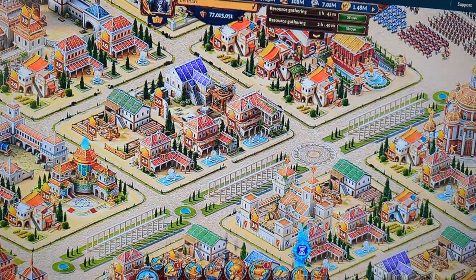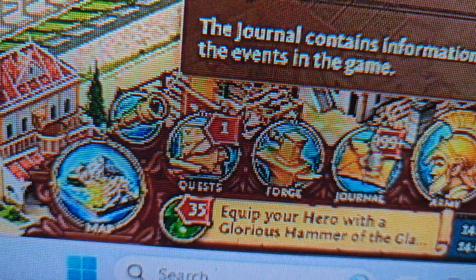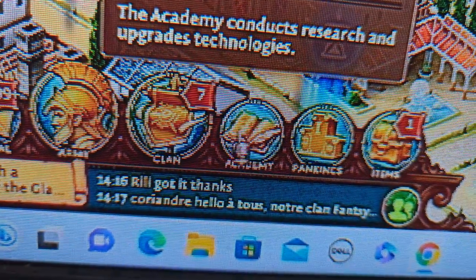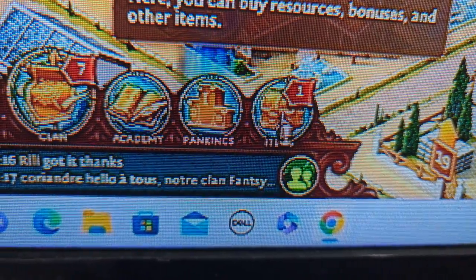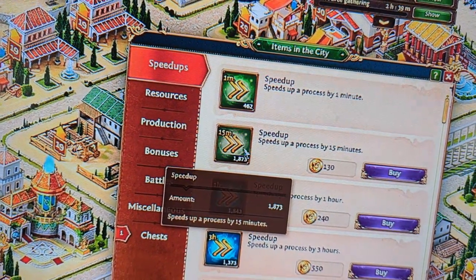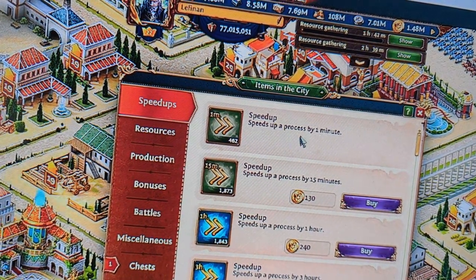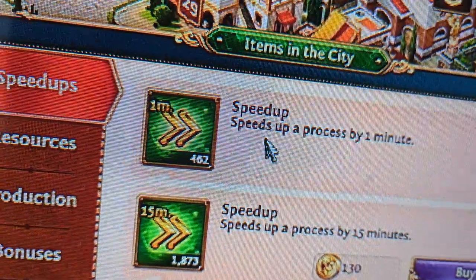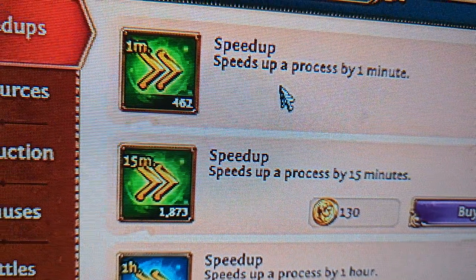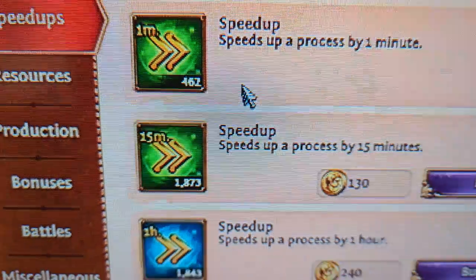Let's go to the area where you keep all your resources. Down at the very bottom of your screen you have your different icons — if you're playing on the computer it's also at the bottom. So I'm going to click on this one — this is items in the city. The very first thing is speed ups. If you're on your phone it's the exact same thing, speed ups will be the first column. You can see exactly what you have. Right now I have a good bit of speed ups.